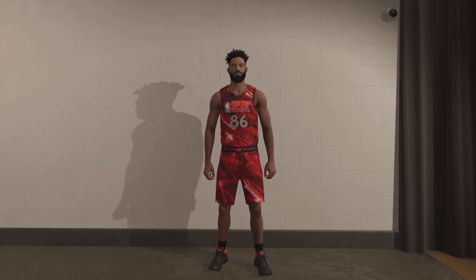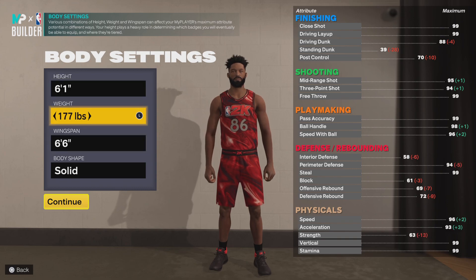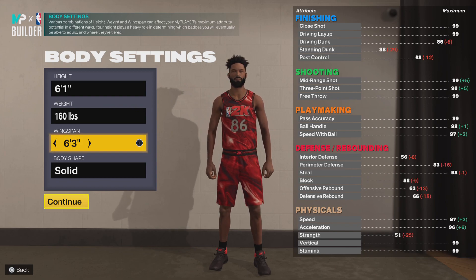We're going to make it a point guard, go right hand, make it 6'1, lowest weight so 160, and lowest wingspan so 60 wingspan.